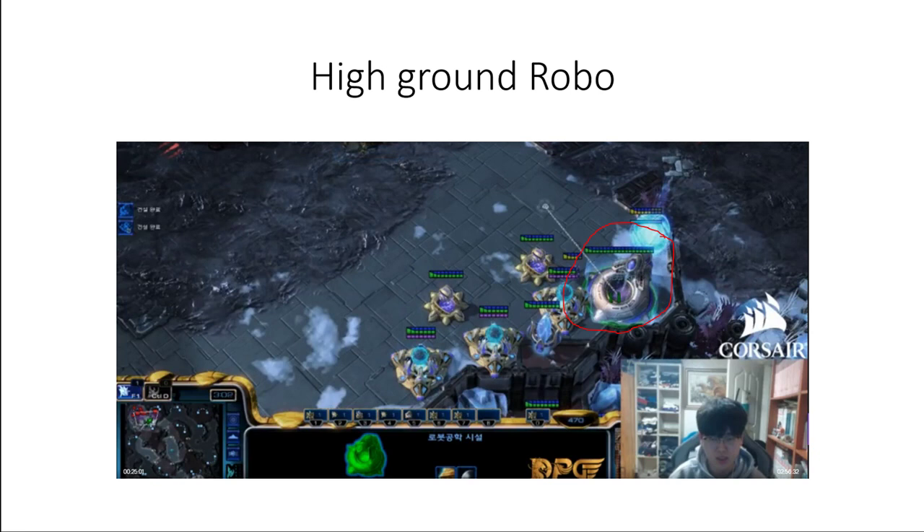A high-ground robo versus a low-ground robo is a distinction I believe may affect whether you can hold the rush or not with lings, because if the robo is on the low ground and they go immortal first, your lings cannot kill the immortal.